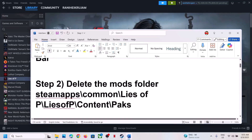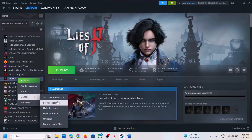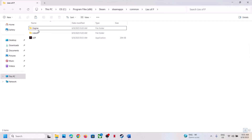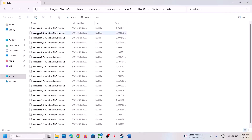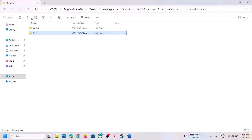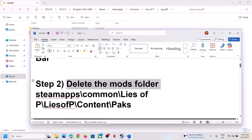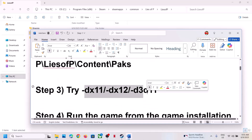The next step is to delete the mods folder. If you're using any kind of mods, you can disable or delete them. Go to Steam, right-click the game, select Manage, Browse Local Files, and open the Lies of P content folder, then the PAKs folder. If you find a mods folder anywhere in the game installation folder, delete it. If you want a backup, create one first.